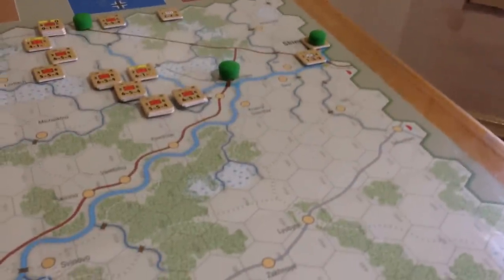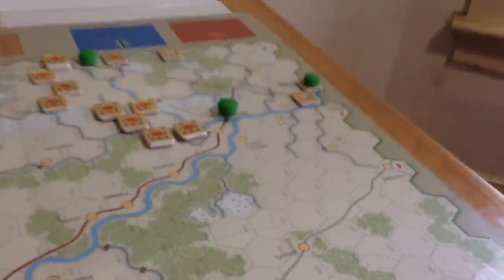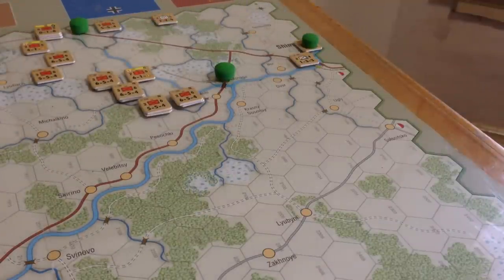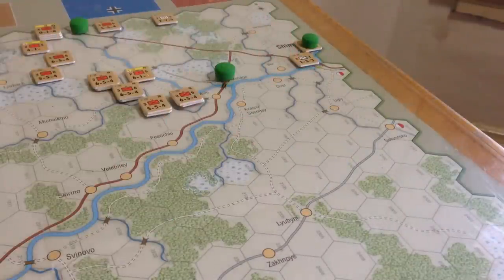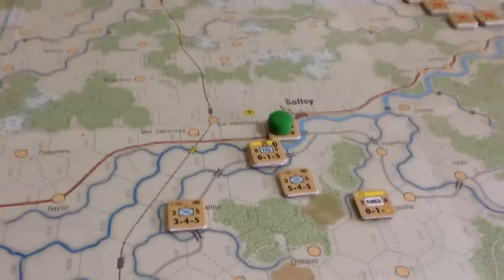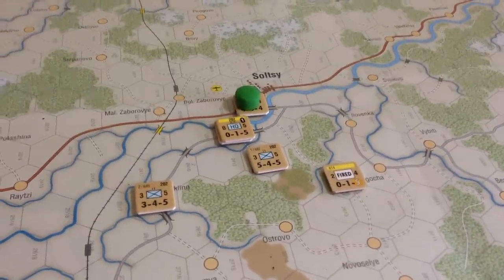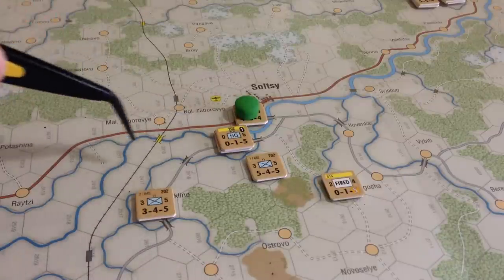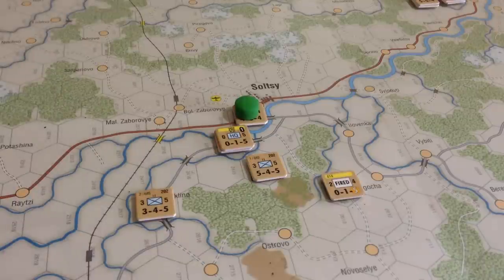Let's look at some terrain. The main road comes out of Shimsk, then dives down to Soltsy. There's also a southern minor road. The map is divided by this major river — a full-on raging river, unlike the streams elsewhere. Rivers affect zone of controls for motorized units — they don't get one across a river. It's also more difficult for motorized units to move across, spending their entire movement phase to do so. And attacks across rivers have your attack strength halved — a huge bummer.